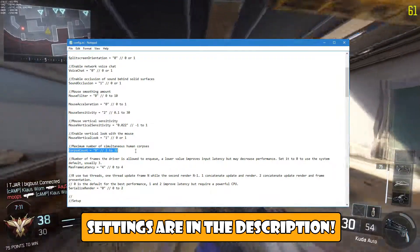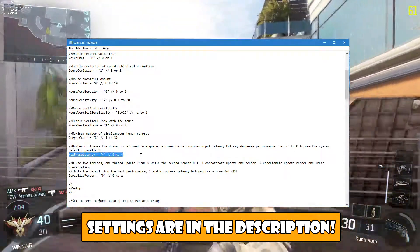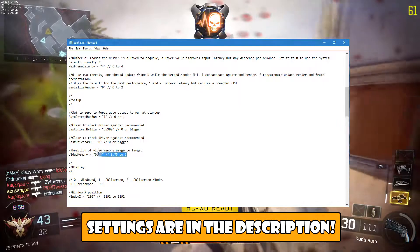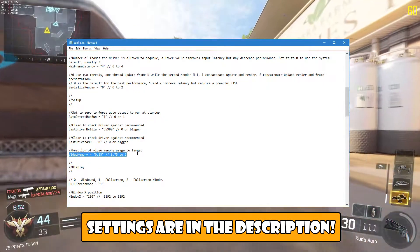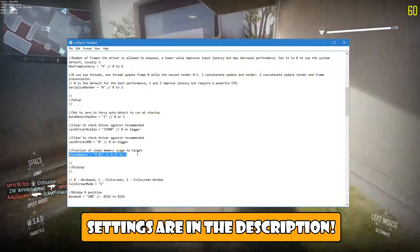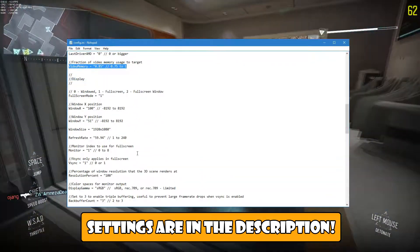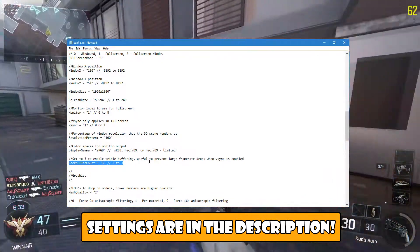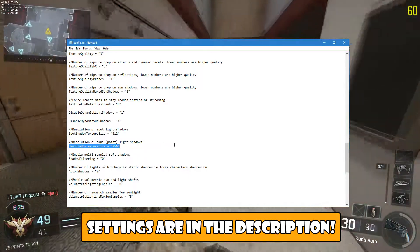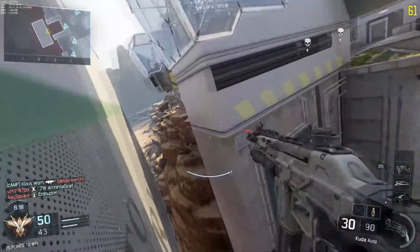Within config.ini, change the following settings. First, change corpse count to anything lower — I personally set it to 8 when it was originally at 16. Next, if you're not experiencing input latency, change max frame latency to 4; otherwise change it to a smaller value. Next, change serialized render to 0, but only if you have a moderately powerful CPU. Next, for fraction of video memory usage target: I have a 2GB card so I set it to 0.85 (85%); for a 1GB card suggest 0.85 to 0.95; for a 3GB card or higher, around 0.9 to 0.95. Next, change back buffer count to 3 if it isn't already. Optionally, change spot shadow texture size to 256 or lower — I'm leaving mine at the default 512. You can do the same with omni shadow texture size. Last, switch actor shadow to 0. Now make sure you have a backup saved and hit Save.